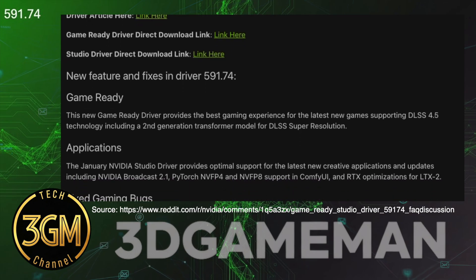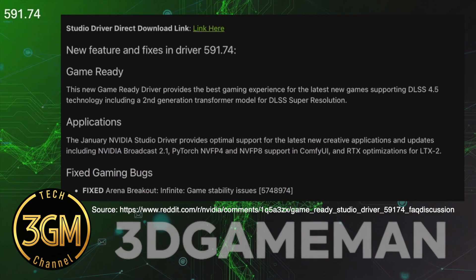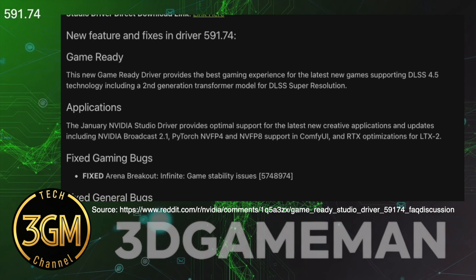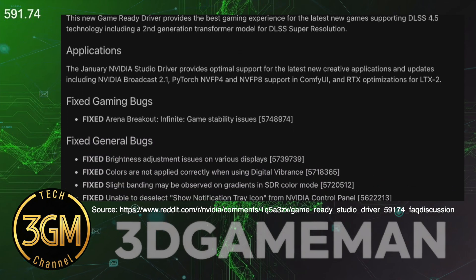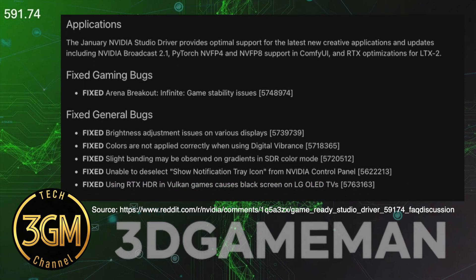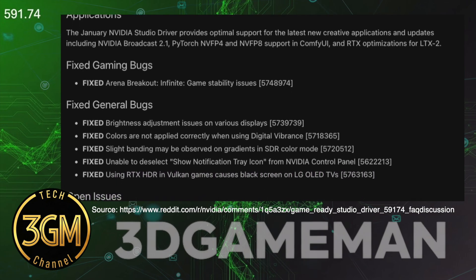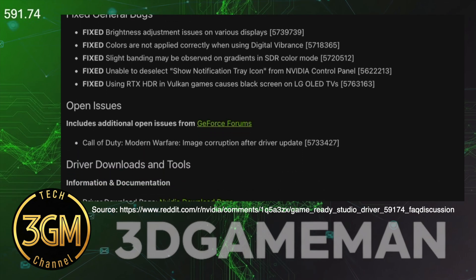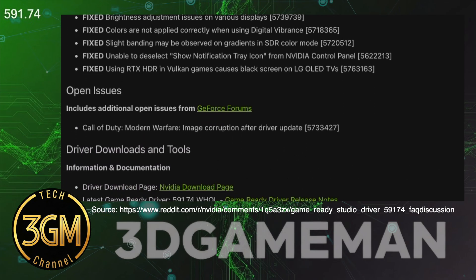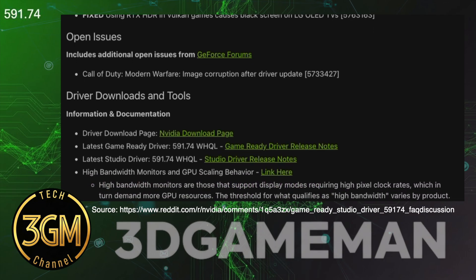While it offers sharper visuals and less ghosting, the performance impact varies greatly depending on your hardware. Newer RTX 40 and 50 Series cards handle the heavy math with minimal loss. However, older RTX 20 and 30 Series cards face severe performance drops because they lack the necessary hardware support.